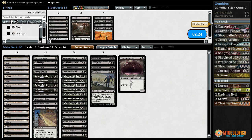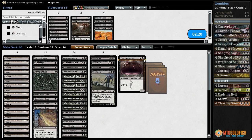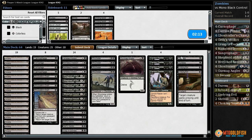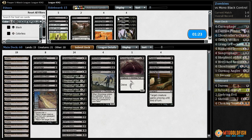So last time we sideboarded we got rid of some cards for 2 Arrest and 2 Undying Evil. This opponent has Disfigures though and didn't show us any Geth's Verdict, so that makes the Carrion Feeder a little bit better than it otherwise would be in the other Monoblack Control matchup. I think I'm going to end up doing the same thing anyway, but if our opponent shows themselves to be really high on targeted removal instead of sacrifice removal, I might bring Smother back in.